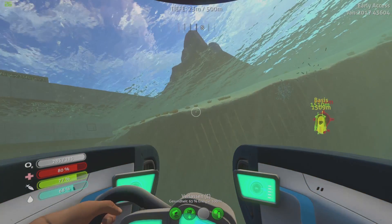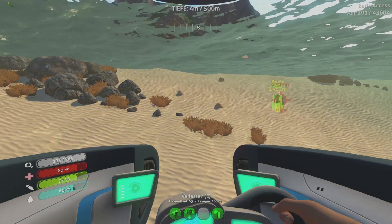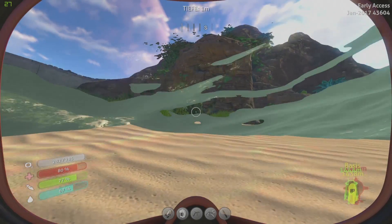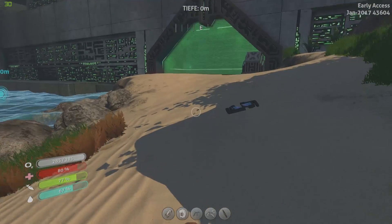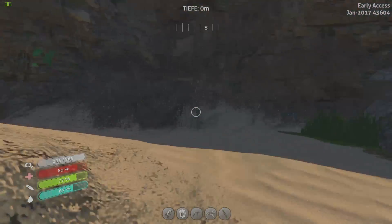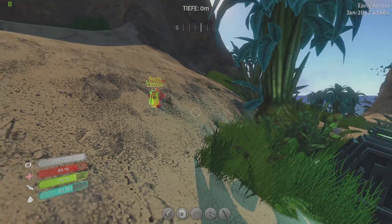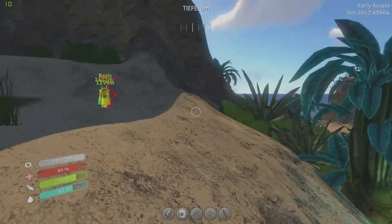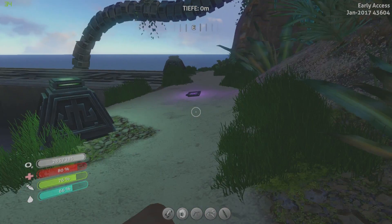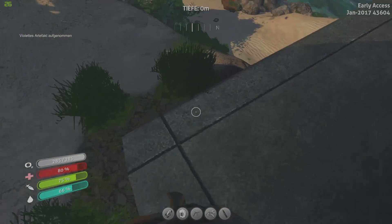Dann gehen wir mal oben gucken. Mit der Sunbeam – das haben wir ja jetzt schon erledigt. Das klappt jedenfalls noch. Das dachte ich mir nämlich schon, dass jetzt hier oben auch wieder zu ist – aber da wissen wir ja auch schon, wo der Schlüssel ist. Jetzt stottert es aber gerade wieder so ein bisschen. Jedenfalls, die Performance-Probleme scheinen sie doch gelöst zu haben – es stottert jedenfalls nicht mehr so. Aber das kann auch an meiner neuen Grafikkarte liegen, das ist ja nicht auszuschließen.